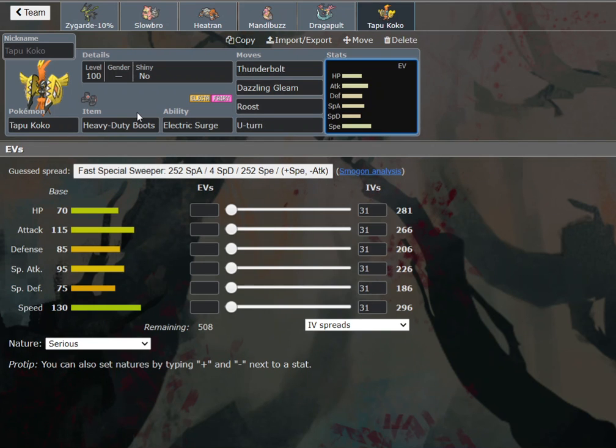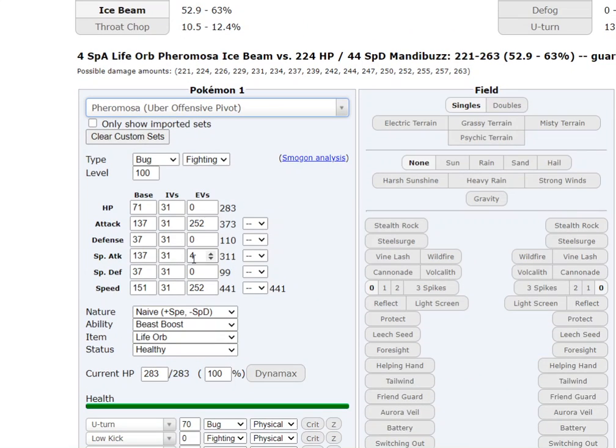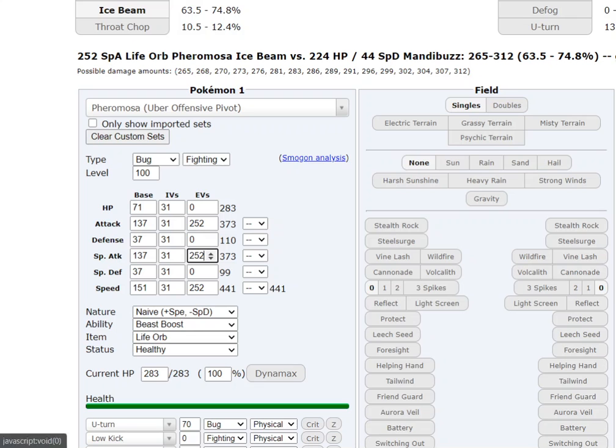U-Turn here — you want that so you can actually chip Ground types if you can move out. In last generation you'd prefer Volt Switch, but it's just more convenient. This is the kind of set you're going to want to run. I want to calc something real quick just to make sure that Pheromosa at plus one with Life Orb can't actually kill you, because that'd be really sad. We're going to run the bulk for that.